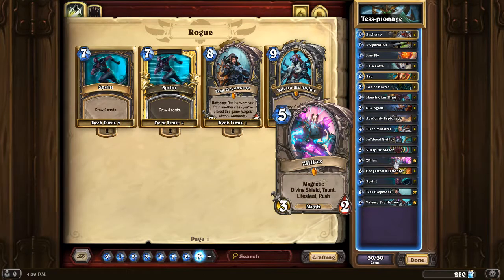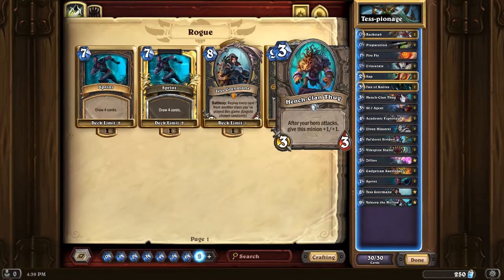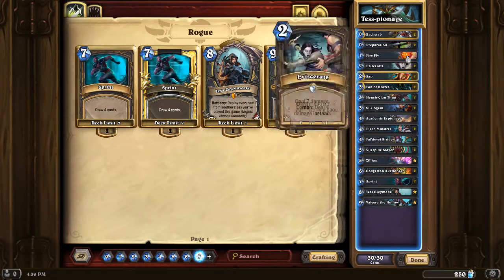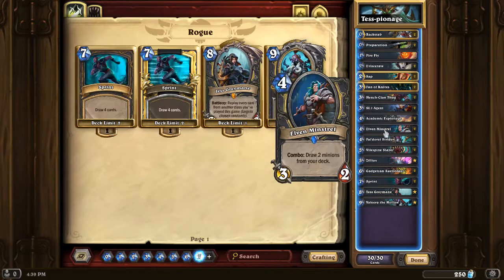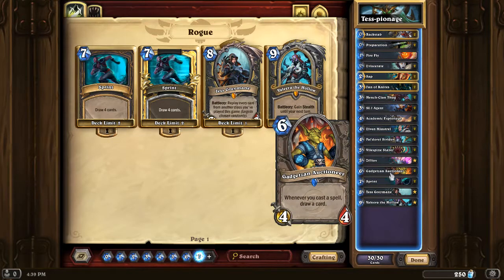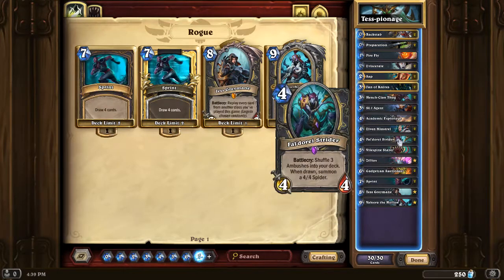There's Zilliax to keep you alive, there's Vile Spine to help with board control, SI-7 Agent for board control, Headcrack Thug — maybe do some face damage, get a bunch of face damage in. I have won games with Headcrack Thug, Backstab, Eviscerate, Sap, and just done a bunch of damage. Elven Minstrel, either to draw minions out of your deck before you play Espionage, or to draw some of these 1-cost minions. Same thing with Gadgetzan Auctioneer — you're trying to get some cards in there. And then Strider — Strider can win you a game.